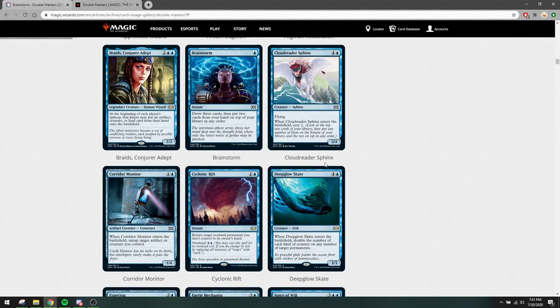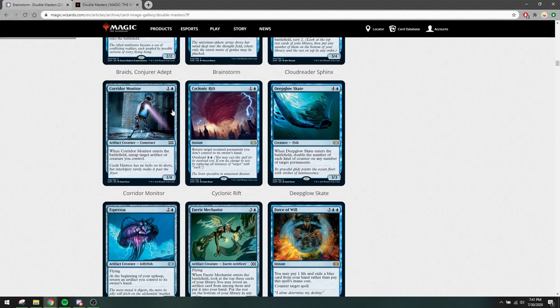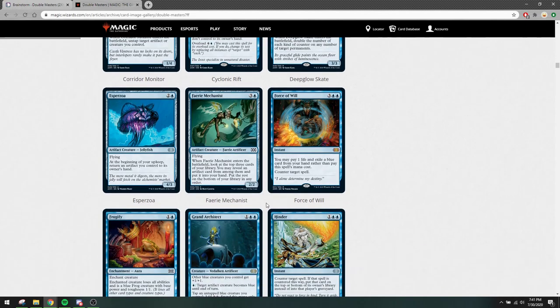Cloud Reader Sphinx isn't played — it's not good, just clunky for the format. Corridor Monitor was already legal in the format, so it doesn't change anything and doesn't cost anything significant either. Faerie Mechanist is the same thing — it isn't played in the format.